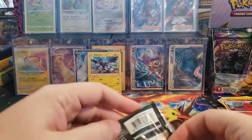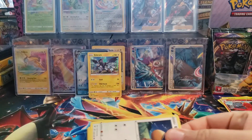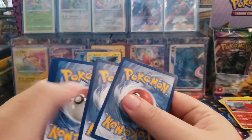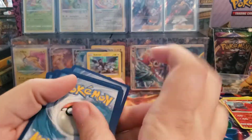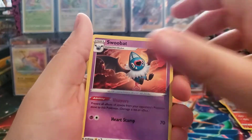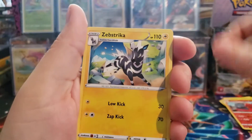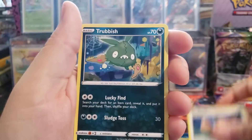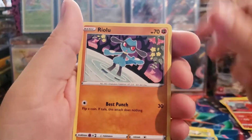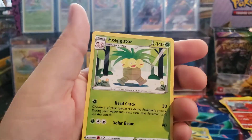I've pulled a couple of regular Charizards, non-holos. Because there's no Holo Charizard in this set, unless you get the one in the Trainer Kit. They're just going way too hardcore on Charizards right now - Pokemon is just throwing them in everything.